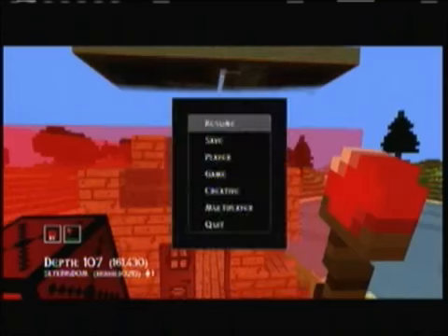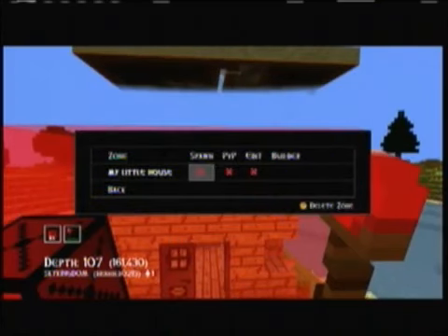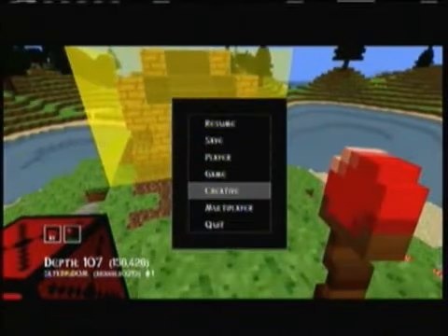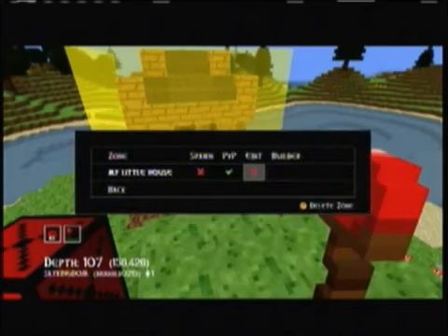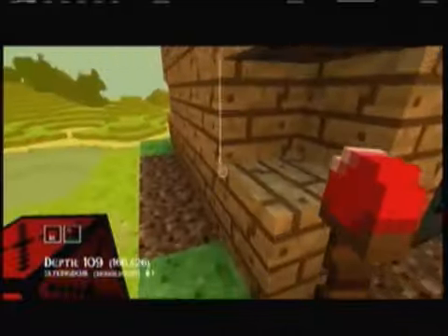Now we go back to Zones > Edit, and we'll put PVP on — that makes it green, showing PVP is allowed. Then go to Create/Edit our game zone and add a builder. I'll put in my name. Edit is still off for everyone else, so no one else can edit this except me.